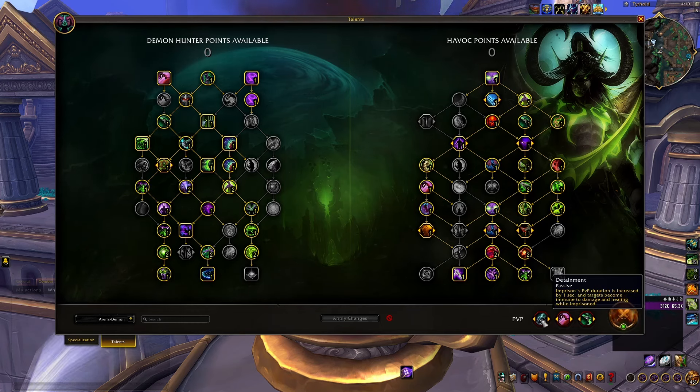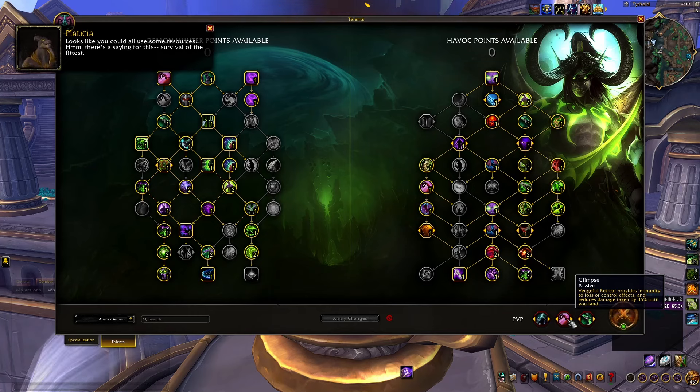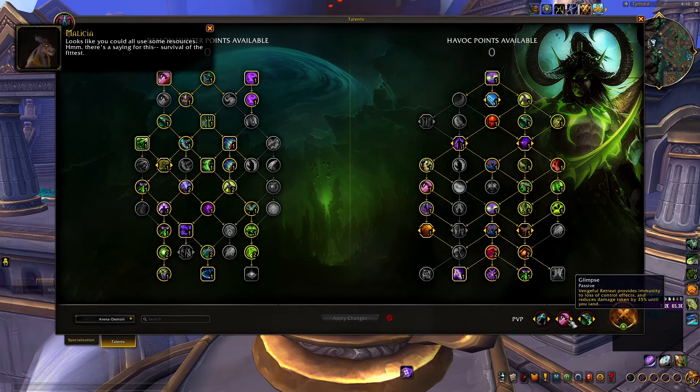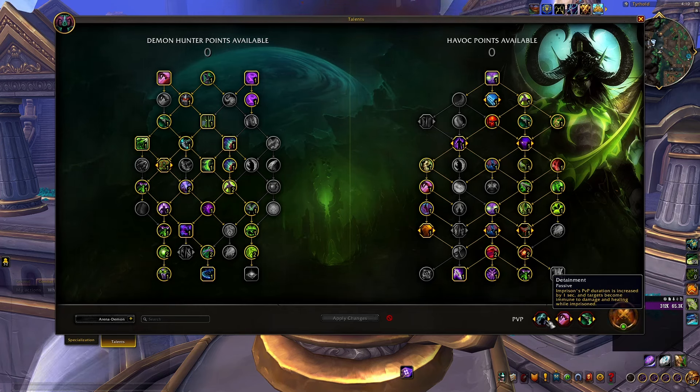You will find a lot of success with these talents in most matches. You always play Chaotic Imprint no matter what. Glimpse is an absolute must-pick to avoid CC if you play against any Druid, Mage, Warlock, or Rogue — and it's a very good talent in general. Detainment is a very powerful option that will help you CC enemy DPS during their big cooldowns like Warrior Avatar or Monk Serenity.